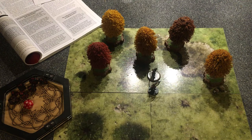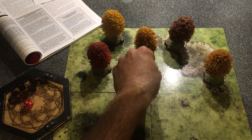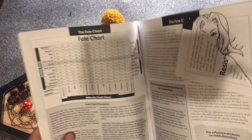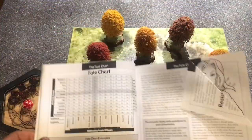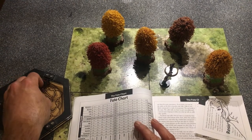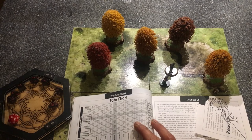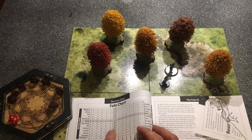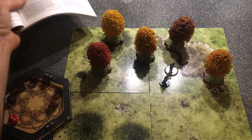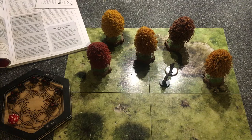So we put Scene 2: the cave. It's starting to get dark, they're hungry, cold, wet, and tired as they approach the cave. The key question is: is there anything in the cave? Let's go to the Mythic Emulator. As the ranger peers in - does he see movement? Rolling: 86.